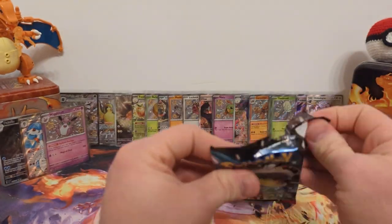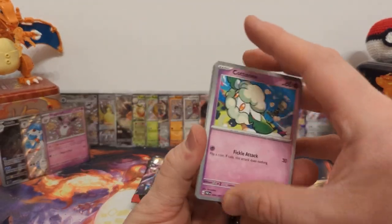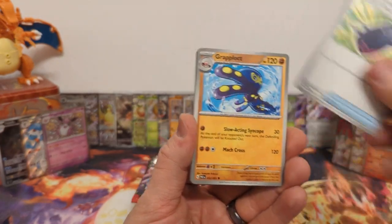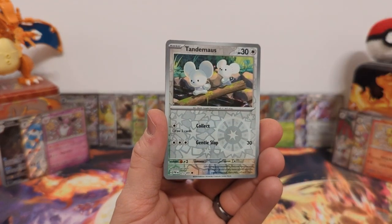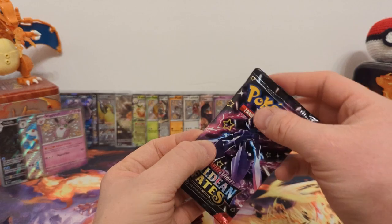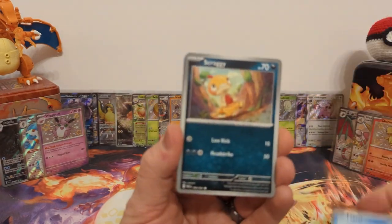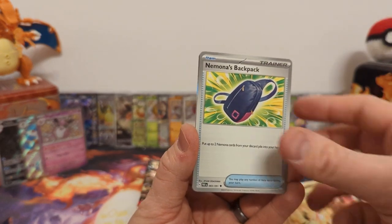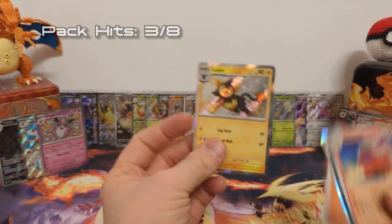Pack two: it feels like it's time for a special illustration rare — come on, just one, even a trainer. That Clive art is really funny, I'd love to pull it. Pneuma reverse, Tandemaus reverse, and Palafin-ex. I think this is one I already have. Pack three: Lapras, Scraggy, Mime Jr., Mashiff, Arven, Kirlia, Nemona's Backpack, Luxio baby shiny — there's a good one! Camerupt reverse and Arboliva regular holo. My daughter likes Shinx, but she's never seen a shiny Shinx, so I should try to pull some duplicates of that one.